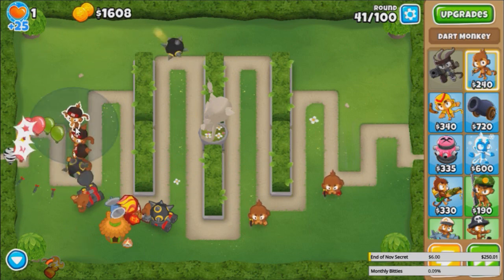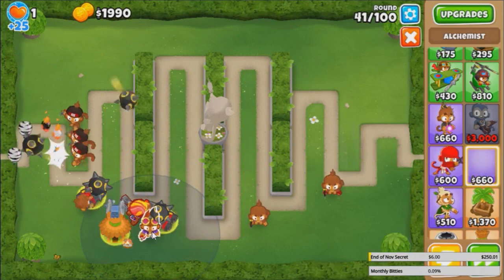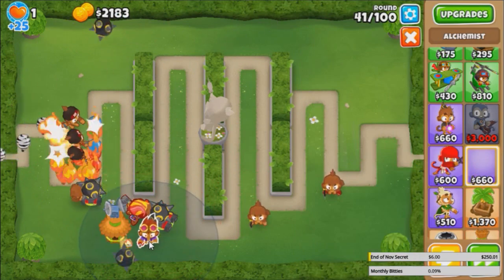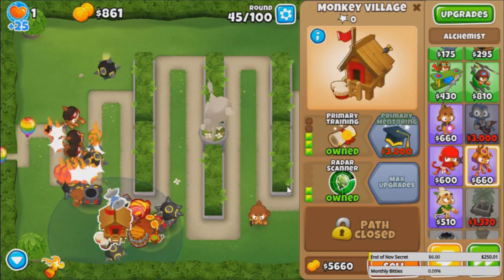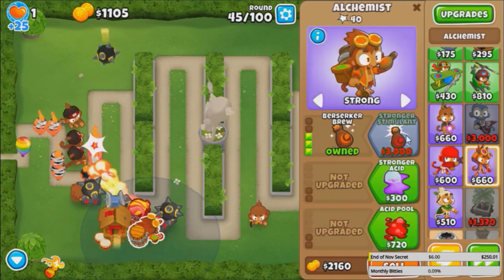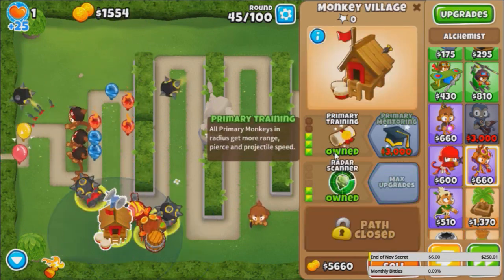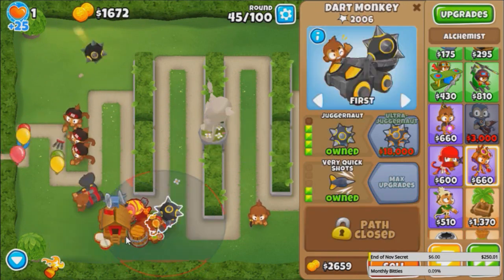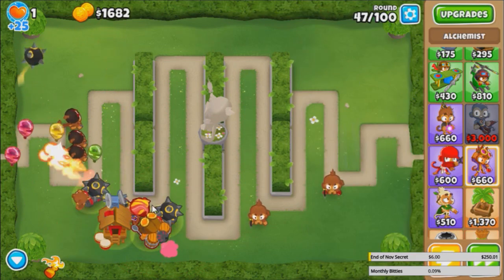Now if we ignore these triple darts, we should go back to getting an OP Juggernaut. Time for the Alchemist buff, and why not top it off with Primary Training? That's basically the max you can get. Primary Training gives this guy more radius, more range, more pierce, and projectile speed. Very nice.